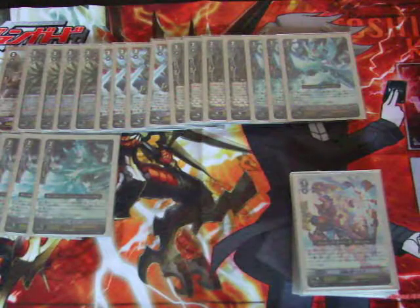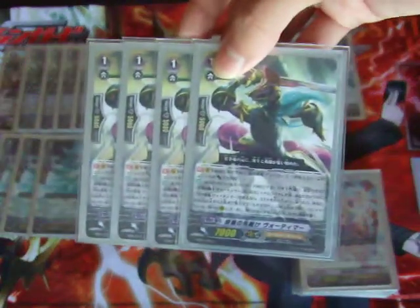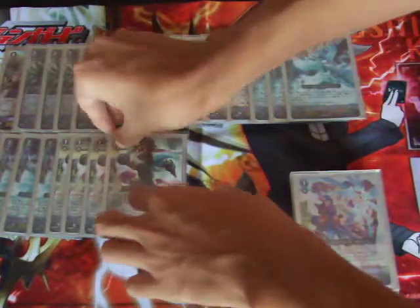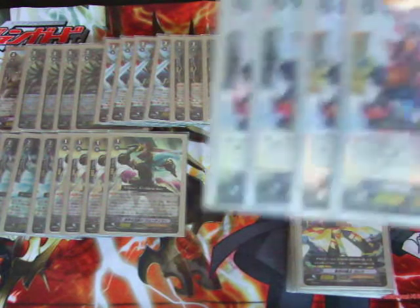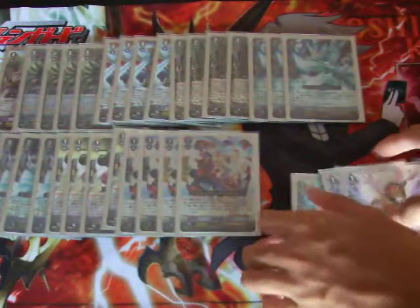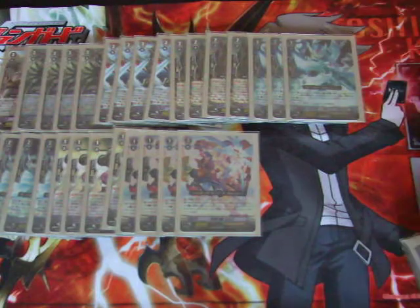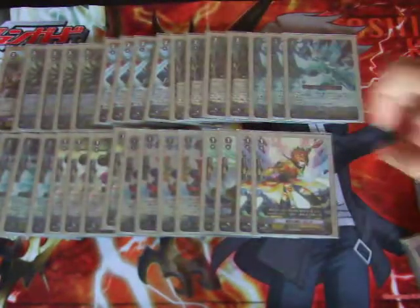Moving on to the grade ones, I play 4 of the grade one Vortimer. If you're running the right chain, you must play 4. This right chain is pretty unique, so it's good to get the right chain off. Next will be 4 negates. All the generic stuff is pretty much the same — most of you guys will probably play Dindrains or something. I have another 4 8Ks, so as you can see, this build is really offensive.